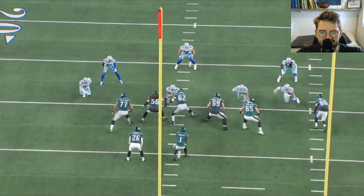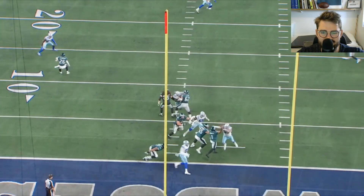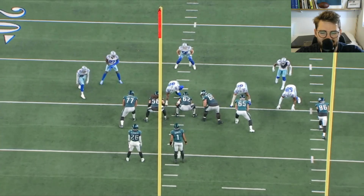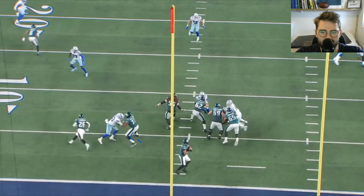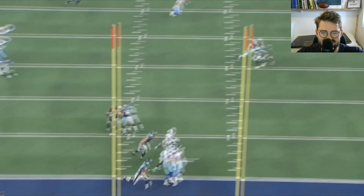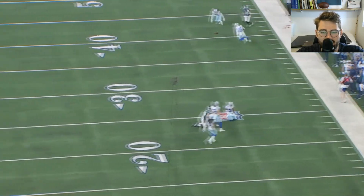This time he loses the defensive end a little bit. The technique is good up to the point at the peak of the rush — but right there, you want to turn the hips either a little faster or a little earlier and drive him upfield instead of letting him go as he's getting to the edge. If you don't turn him in time, he can dip inside and get in there for a QB hurry.